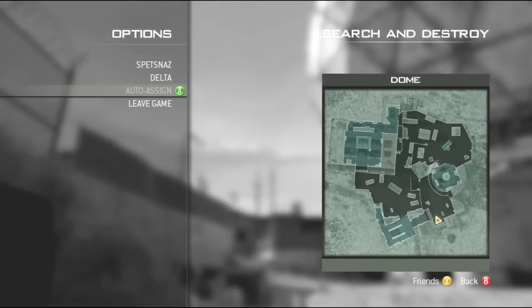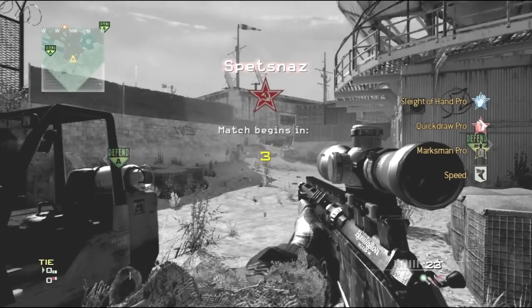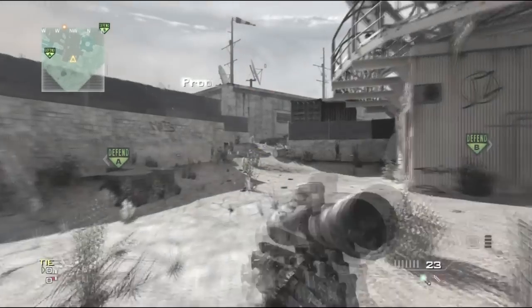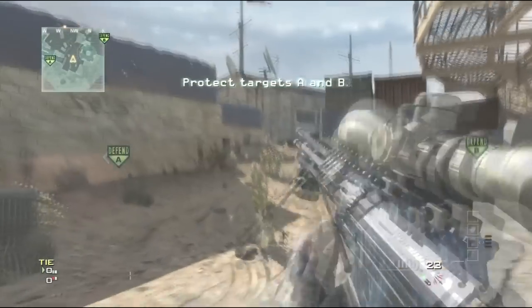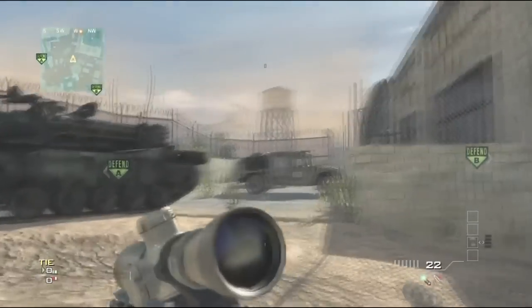Let's get straight into the glitch. What you want to do is have a class set with a K-Package and a tactical incursion. All the rest you can have custom, whatever you want — just set it up. But you have to have a K-Package and a tactical incursion.